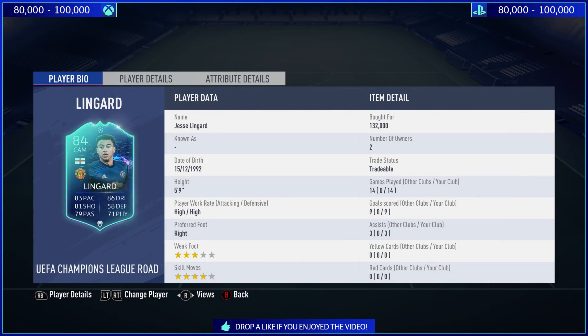Now, as you can see, since I bought the card, he has dramatically dropped in price. So in terms of getting a card that is on the cheap, Jesse Lingard could be one of the cards that you look to get. He's 80 to 100k on both Xbox and PlayStation as of right now. He scored a lot of goals, played a lot of games, and got three assists in total. He did a great job for me in a 4-2-3-1 formation.